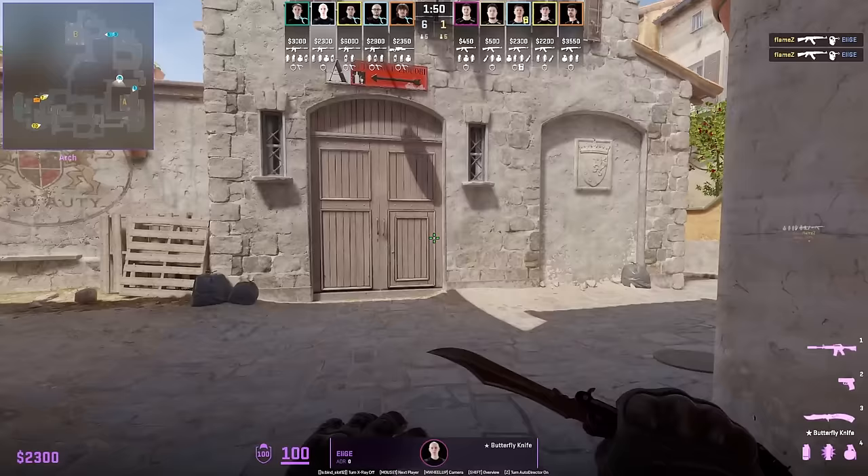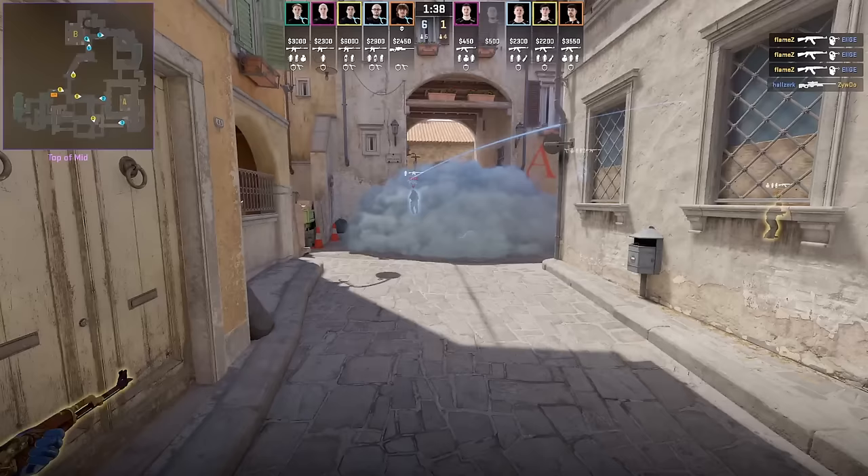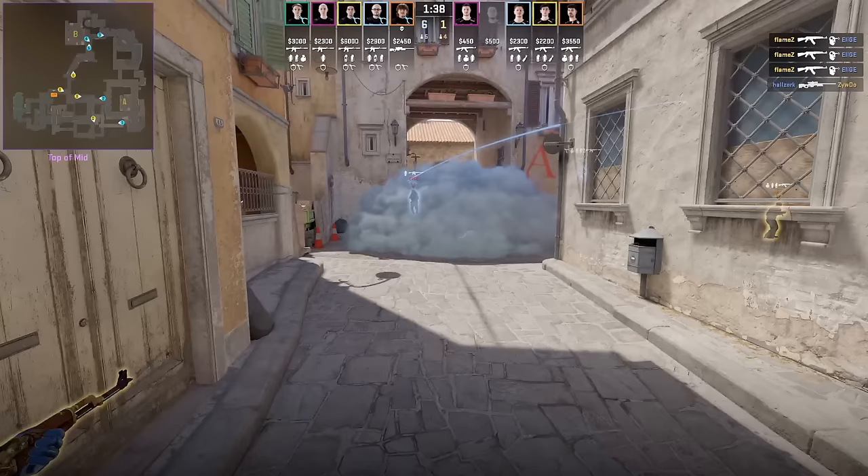Elise recalls his CSGO nade set on Inferno: throwing the defensive mid Molotov for second mid, then a smoke off the wall. In CSGO this smoke would allow you to lurk towards the right for a signature one-way, but it doesn't work out here because Flame Z is already pushed up.